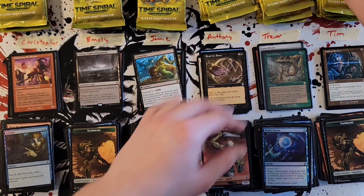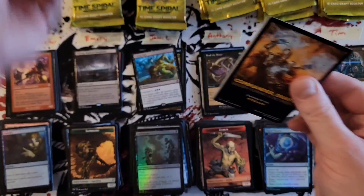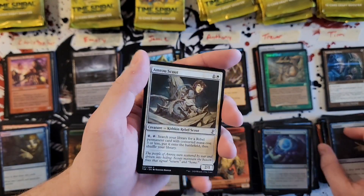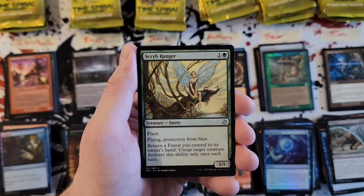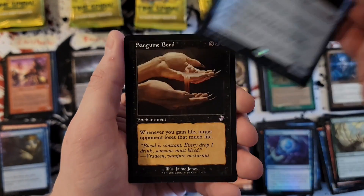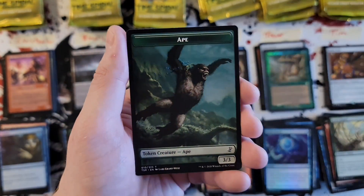Tim — Phthalid Entity Ranger, Stuffy Doll — cool — yay, Sanguine Bond old border, that's cool, that's a solid old border hit right there. And we're going to get — now we're halfway through the box.